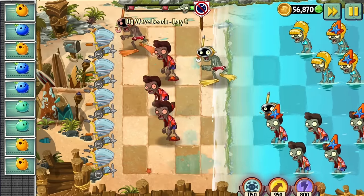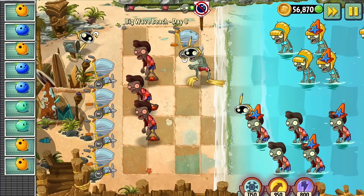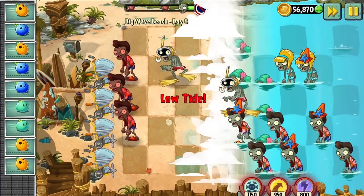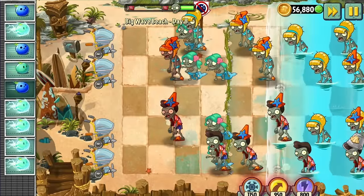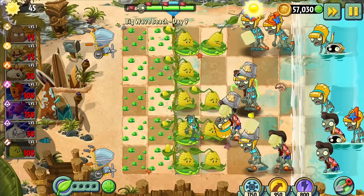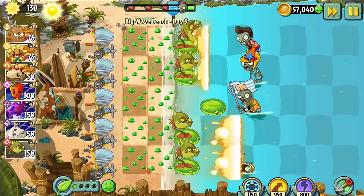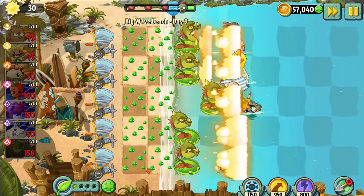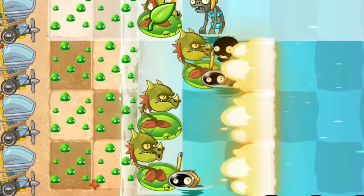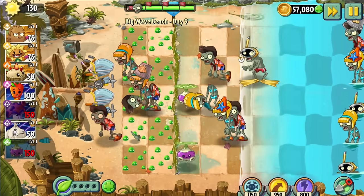Day 8 was impossible largely due to how quickly the conveyor belt filled up with junk. The level would constantly throw zombies in all 5 lanes, so I couldn't discard the unnecessary bowling bulbs since they would hit zombies interacting with the level. I came close to beating Day 9 with Kernel-pult to no avail. I tried using Snapdragon, but oddly enough they can't damage the snorkelers despite detecting them and trying to breathe fire on them. Roto failed again — I couldn't beat the level with any of these plants.